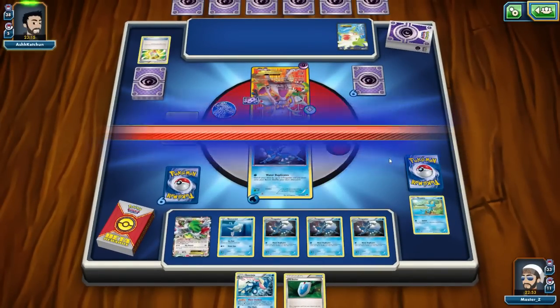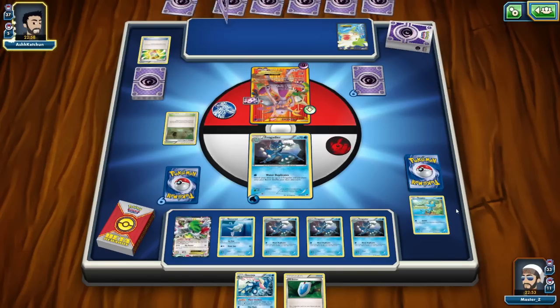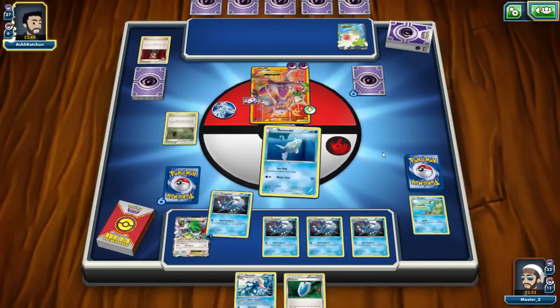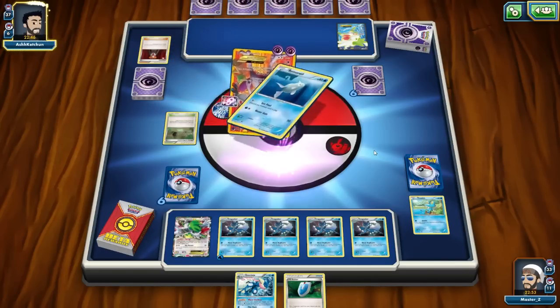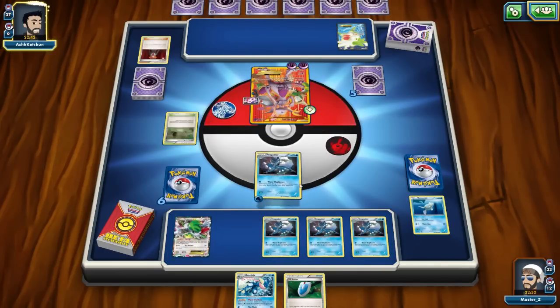I've got four Frogadiers out on my first turn — that is ridiculous. Four Stage 1s, and I also got Remoraid and was able to use Setup. This is a pretty ideal start. In my testing this deck list has been very consistent and very fast — kudos to the card developers for making a competitive non-EX deck. Then we see Scattershot, and that's going to knock out the Remoraid. So now I'll have to promote a Frogadier.